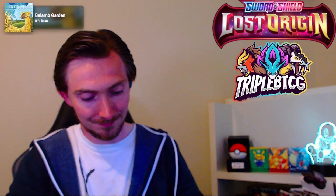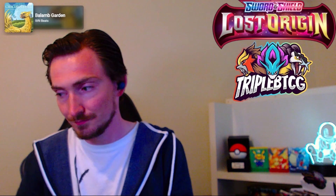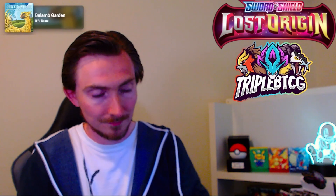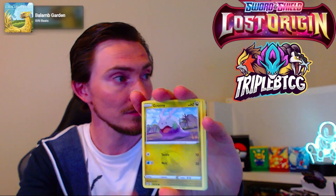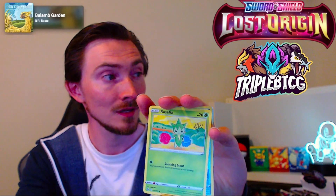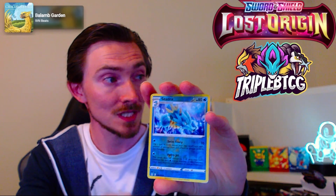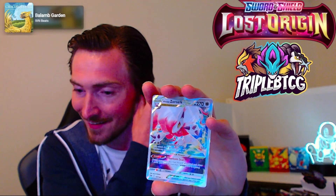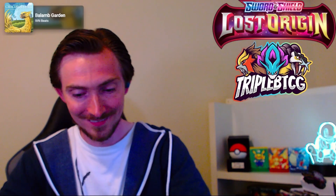Zoroark. Psychic Energy, Archipon, Eelektram, Miss Fortune Sisters — look at the top five cards of your opponent's deck and discard any number of item cards you find there. Kind of ruthless, I love it. Hattena, Phlegma, another Clefairy, Roselia, Reverse Seedra, and another Zoroark Beastar. Hell yeah! I've got two now — I think I need one or two more.